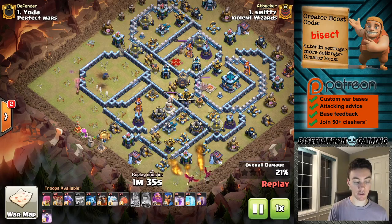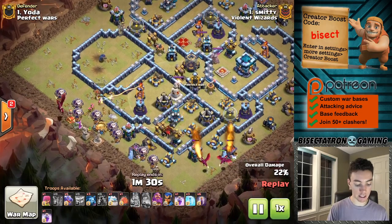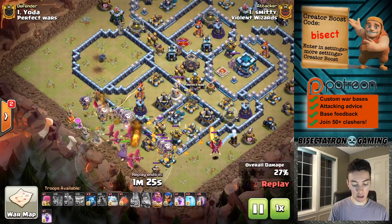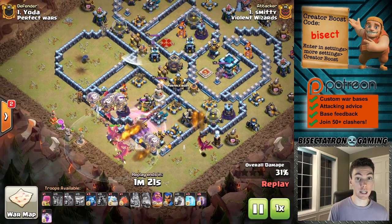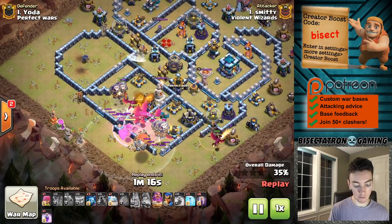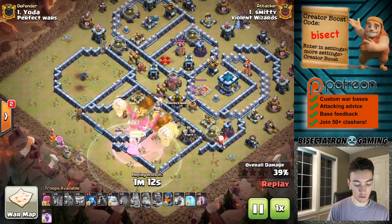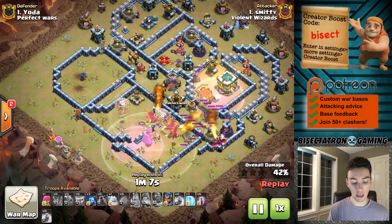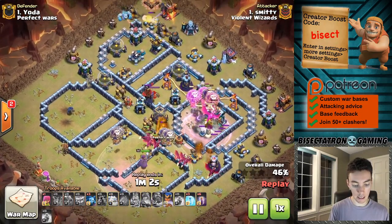The heroes do a great job taking out one little compartment of the base - great value for just the investment of essentially just the heroes. Coming in on the other side uses regular dragons to funnel, so dragons funneling dragons. The main force going up the gut has a delayed blimp to go for the Town Hall. The warden's ability is going to cover the dragons at a good point and also cover the blimp so it can make it all the way to the Town Hall unimpeded. Has a rage as well right as the balloons get there.